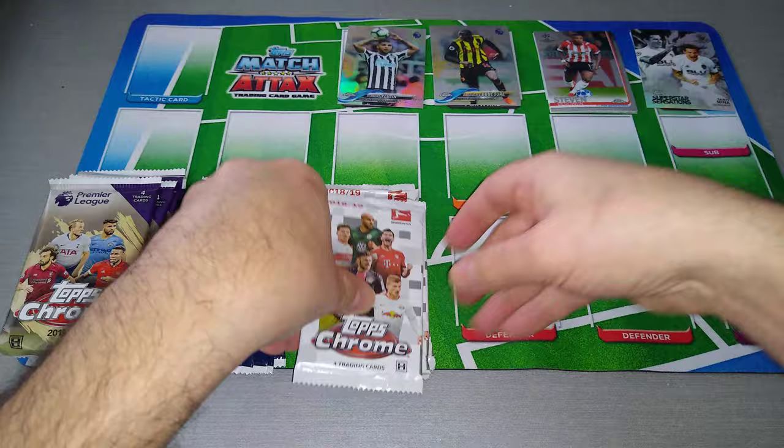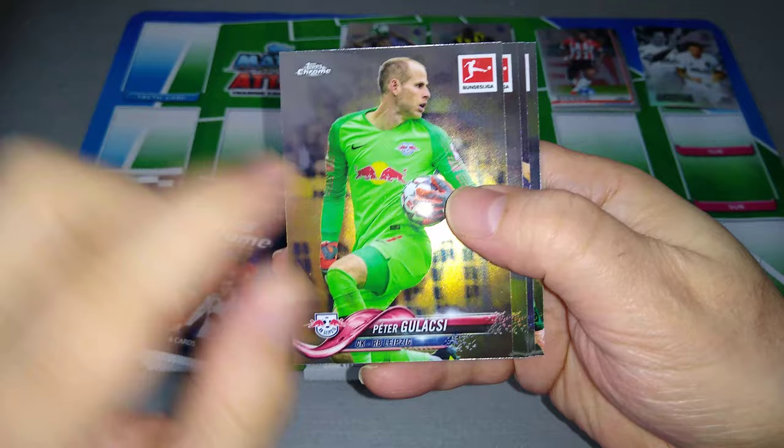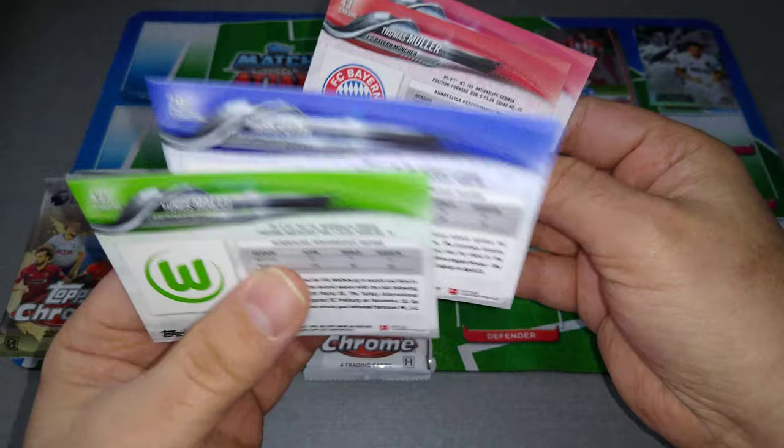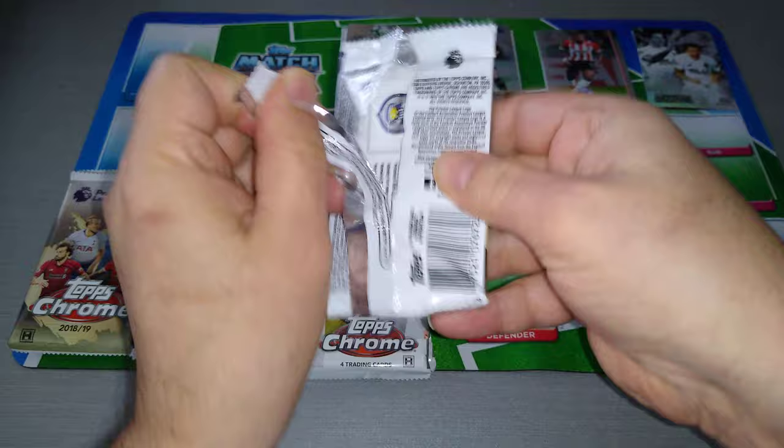Let's see the Bundesliga. Nice designs, as you can see. Gulacsi — the ex-Liverpool keeper at Leipzig. Here's Muller, Mark Uth at Schalke, and Yunus Mali. Those two have all moved on — Uth and Mali no longer there. One is at Cologne, one I believe is at Hoffenheim. Nothing here.